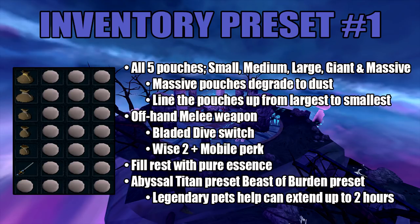For preset number 1, here's my inventory setup. You want to have all 5 Runecrafting Pouches. Don't forget that the Mastiff Pouch does degrade to dust. Line the pouches up from largest to smallest on the preset. You also want to have an offhand melee weapon for the Bladed Dive switch. The perks I have are Wise 2 and Mobile. Fill the rest of your inventory with Pure Essence.